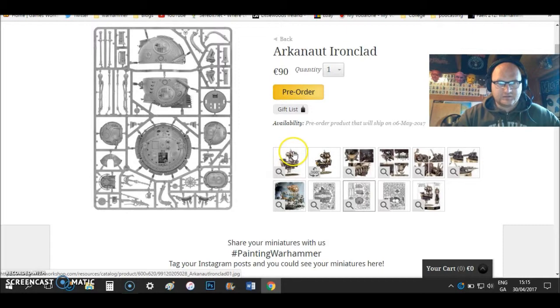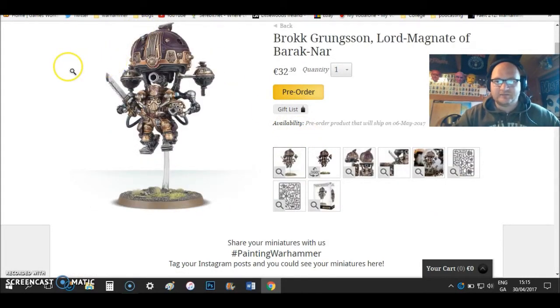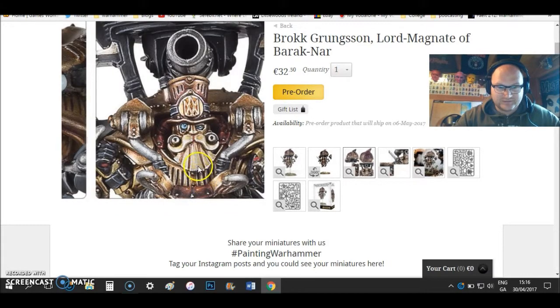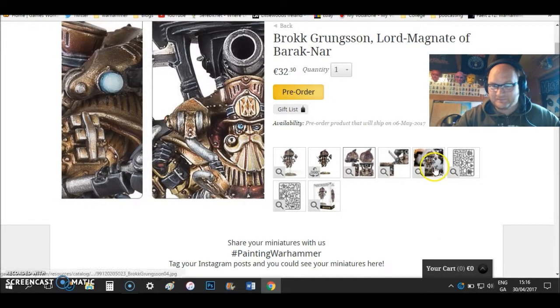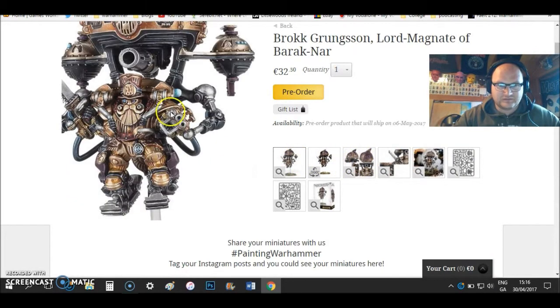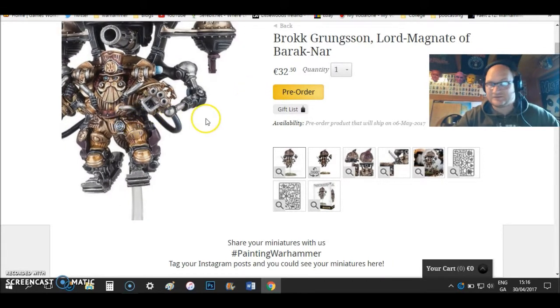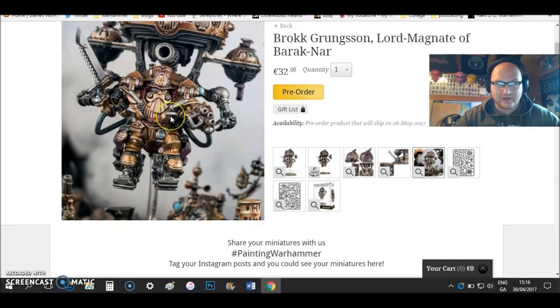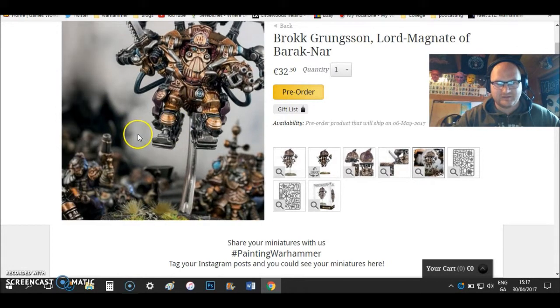I'm really starting to like this army. Then we have the named character Brokk — this guy is packed with stuff. He has the balloon that he floats around with, guns in his mustache that shoot out, a cannon over his head, a big gun, a chainsaw-type weapon, and a mini cannon in his other arm. I like this guy — the flying guys with the balloons are cool — and he has a top hat. He looks really good and the feet launcher probably launches him off into the sky.